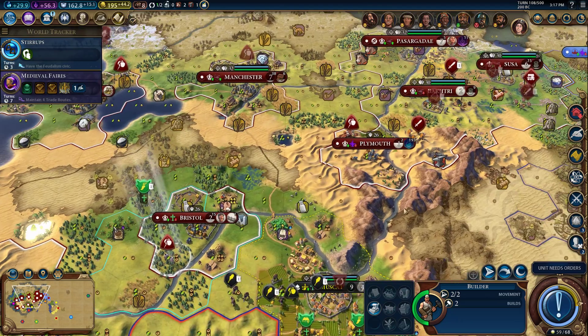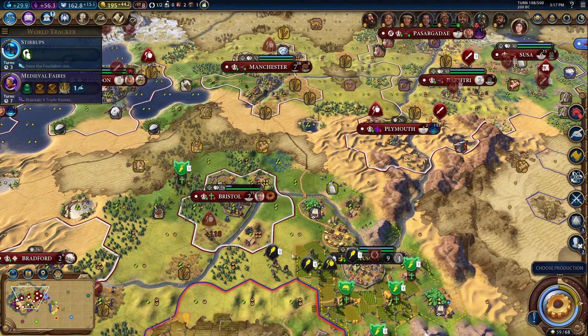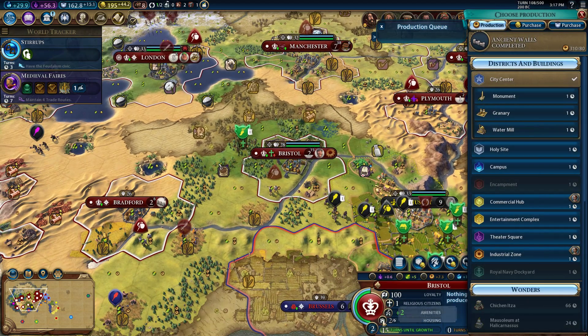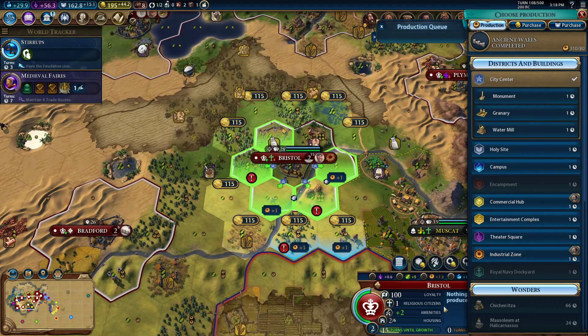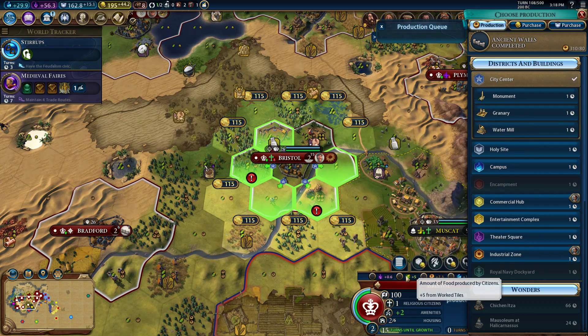If you've got a nice industrial zone — which is probably only a city or two at this point — we're going to make you a little better at producing things. We're struggling right now. We've got a good chop in Bristol, which will let us build anything we want — an industrial zone.